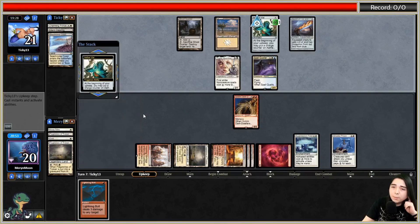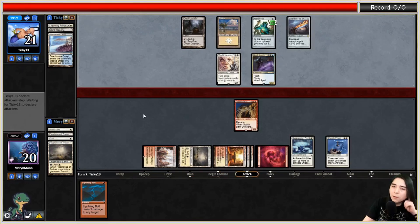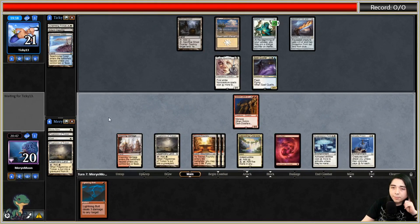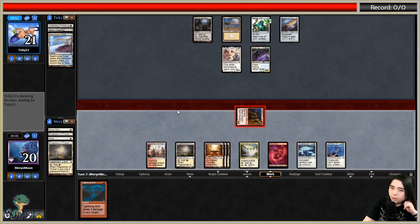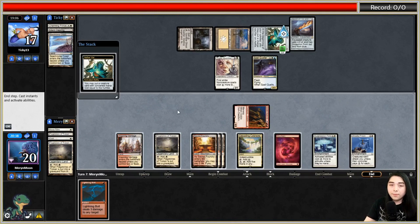They could still use their Vial, but I'm going to try to deny their mana so they can't even use it. Let's keep hitting lands - I think it'll be more effective in the late game. Cascading Cataracts does nothing. I think I start swinging now. They're taking it, because I have Ghostly Prison so they can only swing one creature at a time. They're gonna Vial in... Geist of Saint Traft!